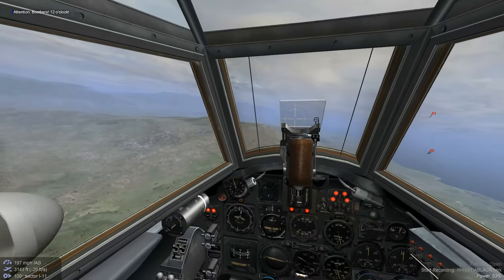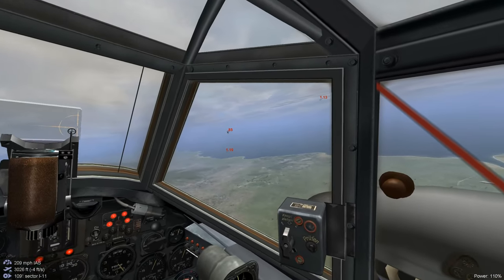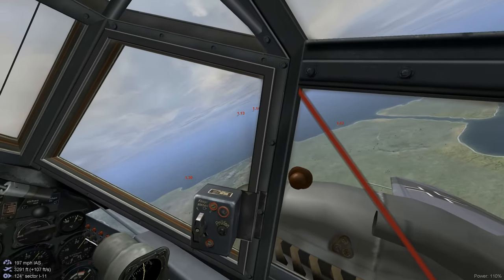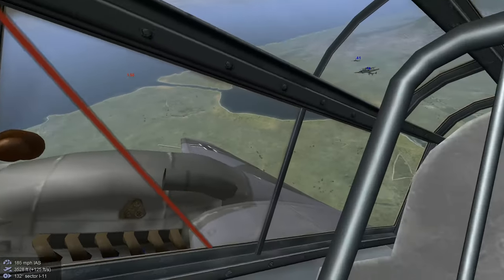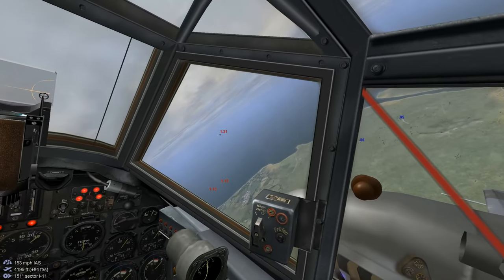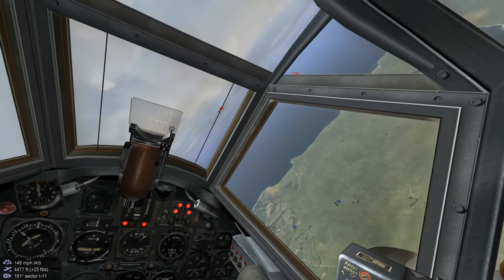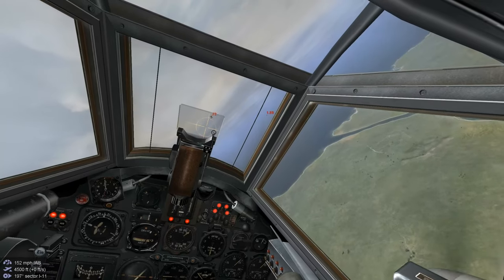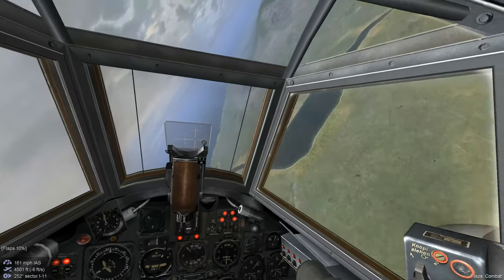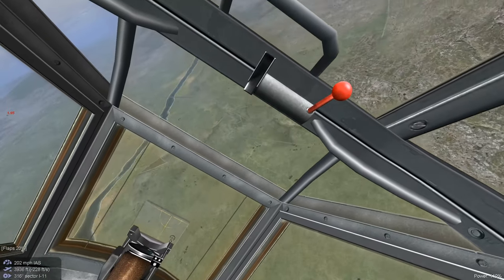Alright guys, we're going to try something new. We're going to go up against twin engine aircraft — 1/10ths versus P-38s. And we're also going to try something a little different in that we're going to use two A-20 Strafers and two JU-88 Zesters.